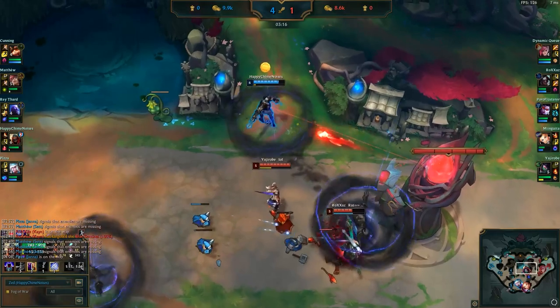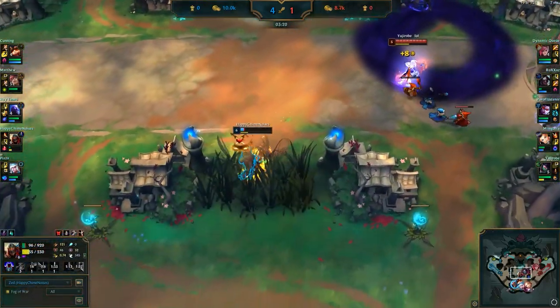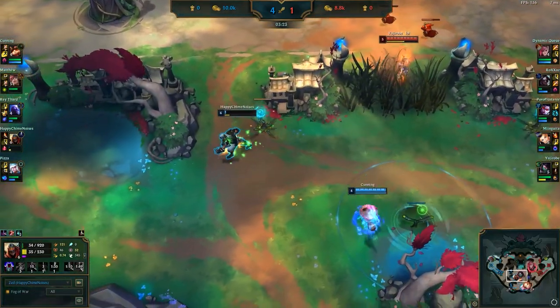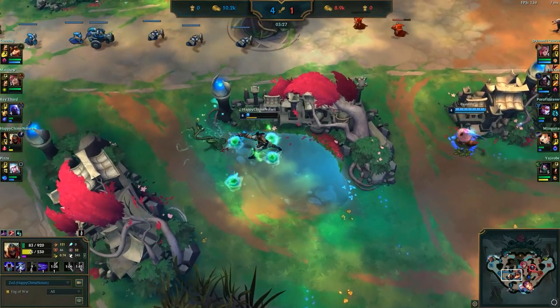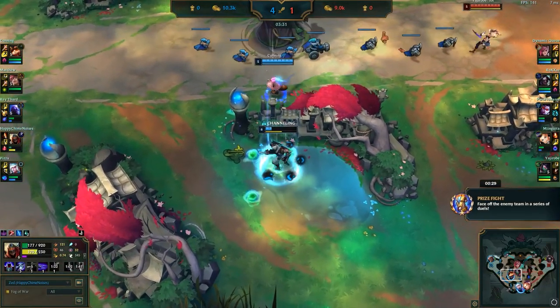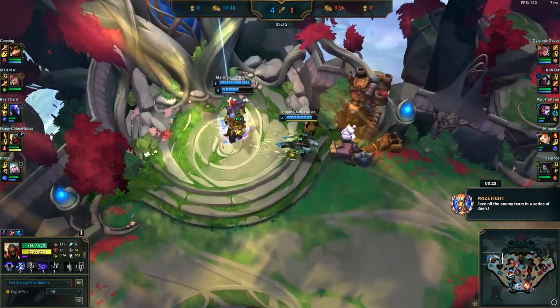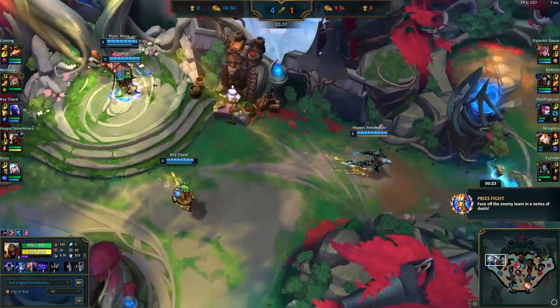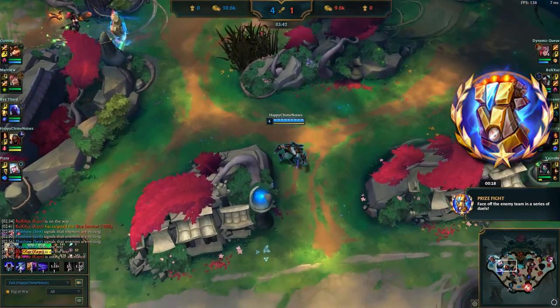It's important to make sure you're playing champions who have strong level 6 power spikes — champions like Zed, and Akali on the other team is another good example. Since you are mid lane, you'll get level 6 first. You have a very strong ultimate, which is very good for the first event. You want to try to save your ult for that event, but if you get it early and get kills, that's also just as good.